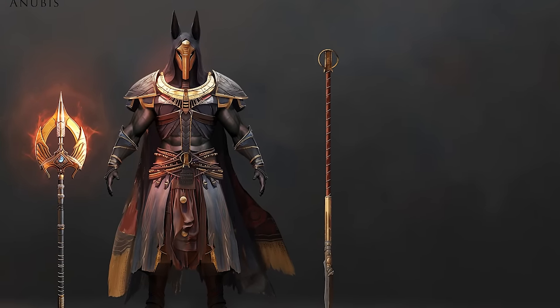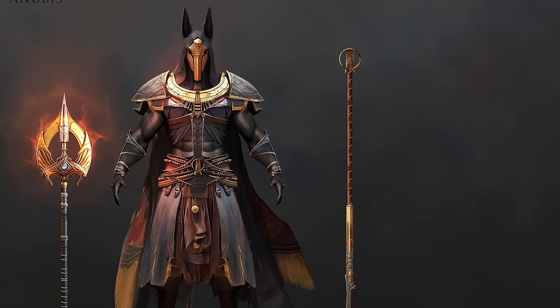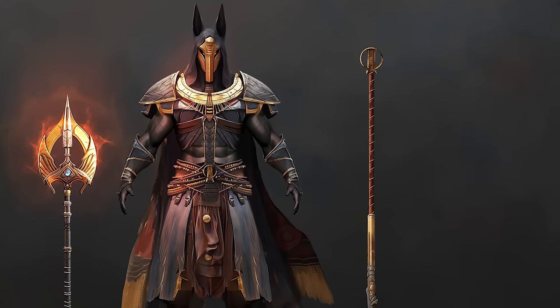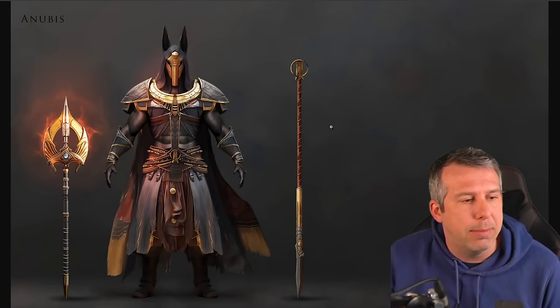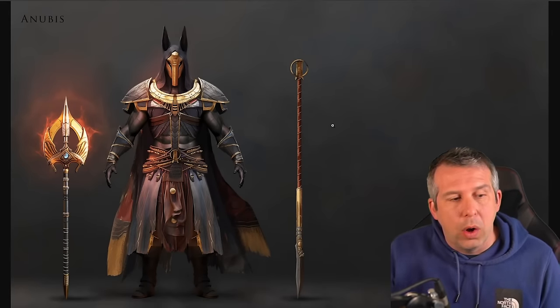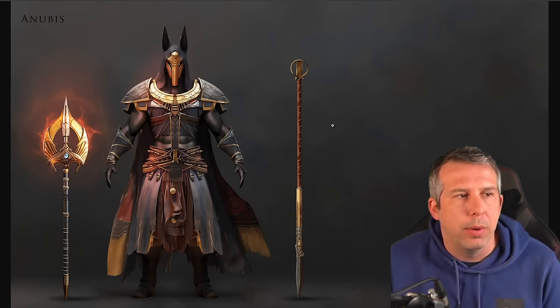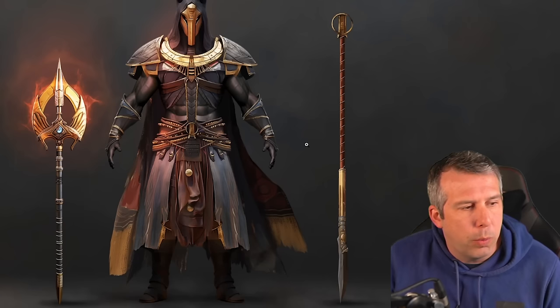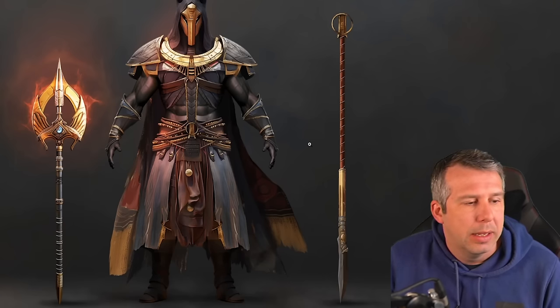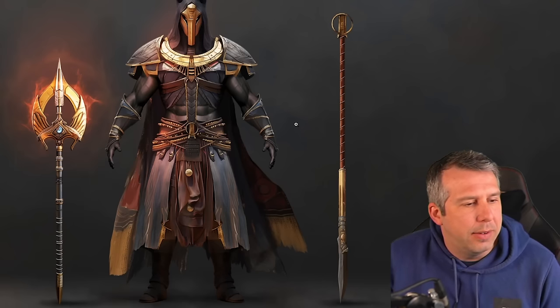We've also got Anubis now. This is not finished — we actually had a big chat about this today. We want him to feel perhaps a bit more threatening. Anubis will be a legendary in the game, and it's our take on a pretty well-known character that people have had different takes on before. Not finished, but a first glance at the look — two weapons both looking absolutely legendary.